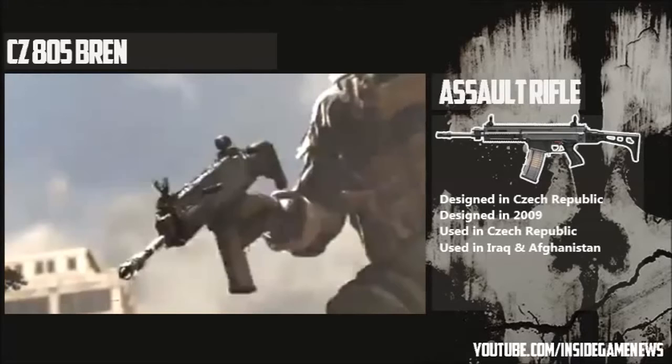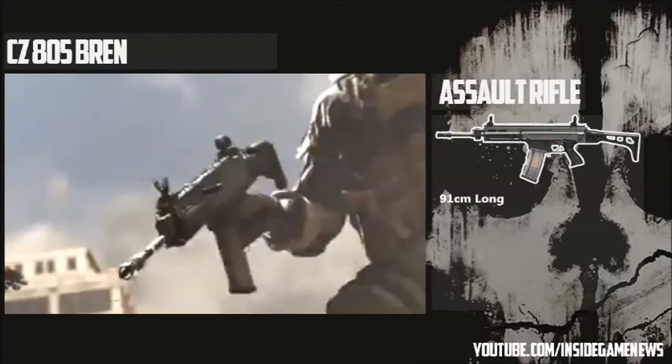A bit about the weapon itself: it is around 91 centimetres long and weighs around 3.6 kilos. It fires 20, 30, or 100 round box magazines, but I'm guessing that's going to be 30 in game because 20 is a little bit too little and 100 is a little bit excessive for an assault rifle.